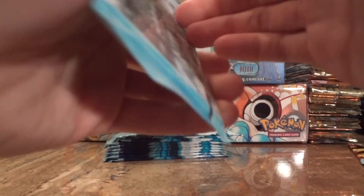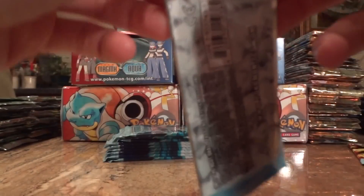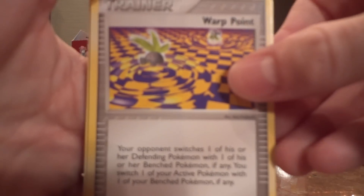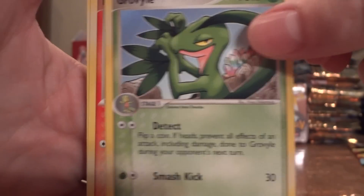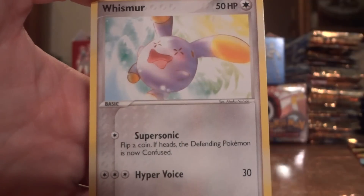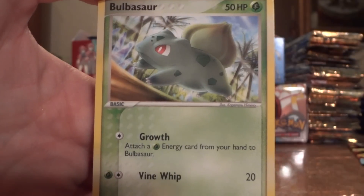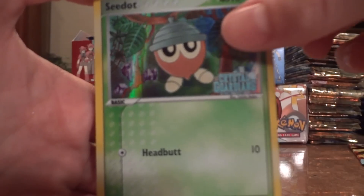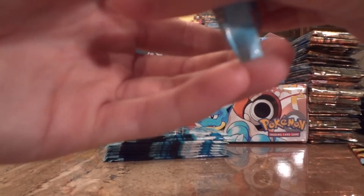It's really interesting how they did a double set with the Delta Species and the regular cards — very interesting. Warp Point, Grovyle, Snubbull, Whismur, Bulbasaur, Electric, Lotad, Seedot Reverse, and a Dusclops. On to the Charizard packs.